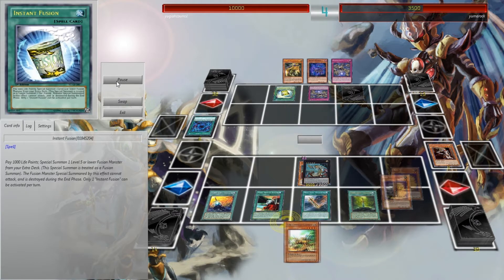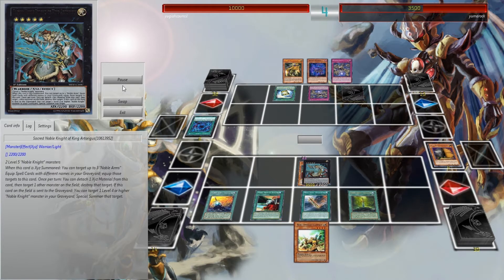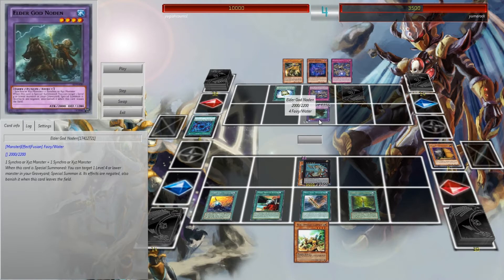He's going to play Instant Fusion, and I'm going to chain the Maxi. What he's going to bring out I'll break down for you guys, because some of you may not know this card. This is Elder God Noden — basically when he's special summoned, even by Instant Fusion, he can target one level 4 or lower monster in your graveyard and special summon it. Its effects are negated, and when it leaves the field it gets banished. He's got 2,000 attack points with 2,200 defense.